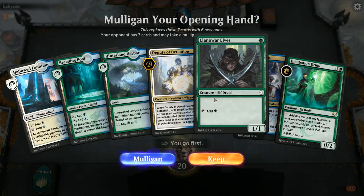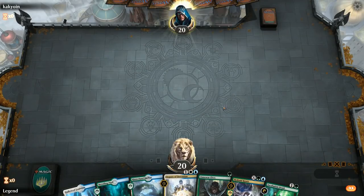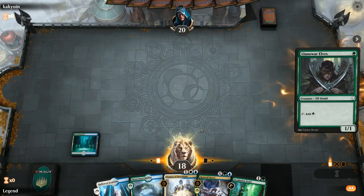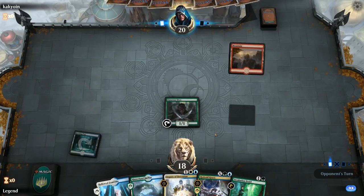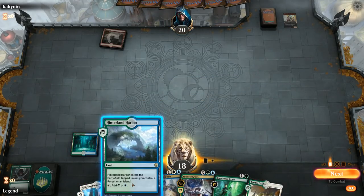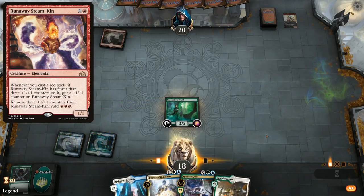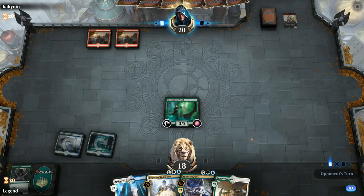We're on the play — got a turn 1 Llanowar Elves, turn 2 Incubation Druid into a big Krasis, and Deputy for interaction. Lead with Llanowar Elves. Turn 1 Mountain — Firebrand kills Llanowar Elves, fair enough. The Mono-red matchup is pretty bad for our deck — we have a lot of Shocklands, don't have a lot of removal, so an early Steamkin is difficult to beat. Cards like Deputy of Detention aren't very reliable against a deck full of 3-damage burn spells.